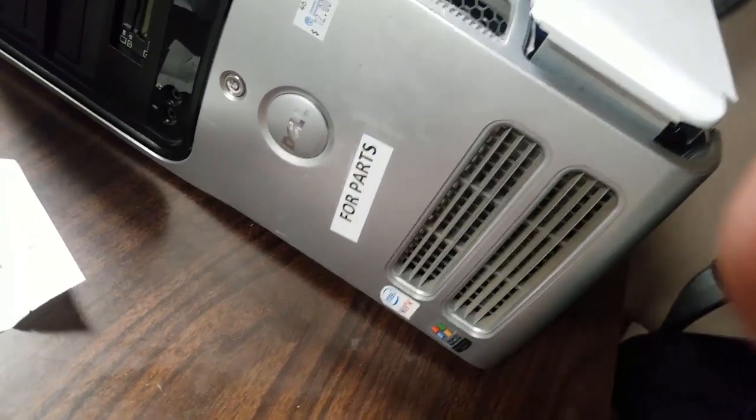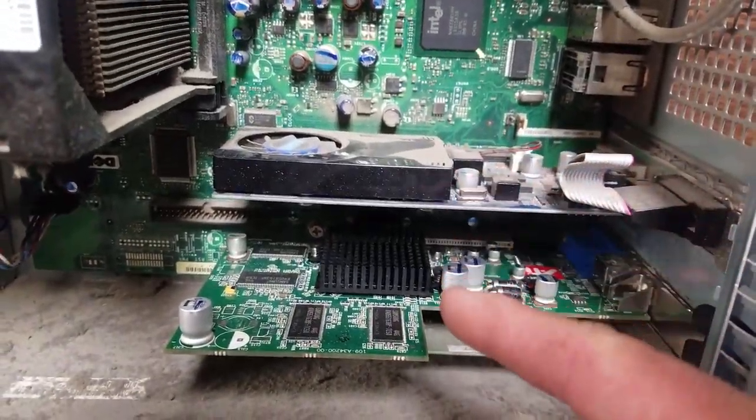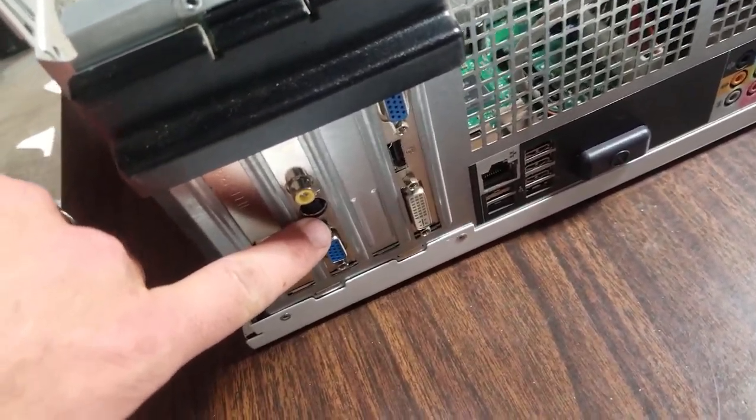We're going to try this out. They have it labeled as 'for parts only.' It does turn on and it does boot up, however it won't log into Windows — it's got XP on it. It does have two graphics cards in it: I believe this is an ATI Radeon and an Nvidia. I am going to attempt to make the Nvidia work in my computer that we've been playing with. This was $12, so I'm perfectly fine if this machine is worthless and I just use it for parts.